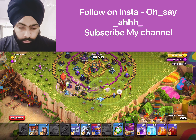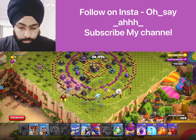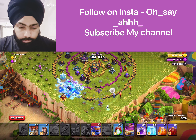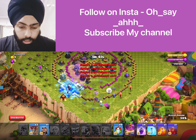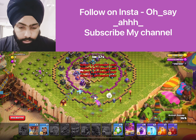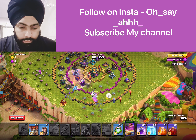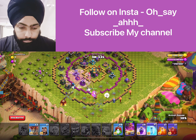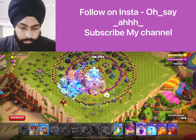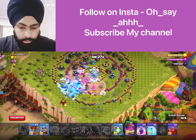Ice golem on the side machine towards the left side, and towards the bottom which is the ice golem electrical anti and super ballers. Let's see what happens — you don't have to do anything, it's very easy, we will play the game.